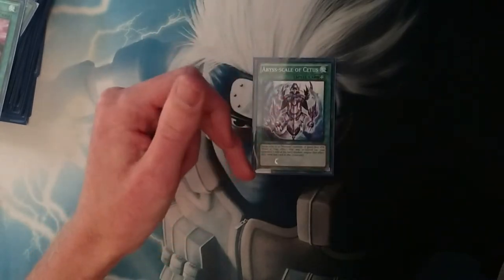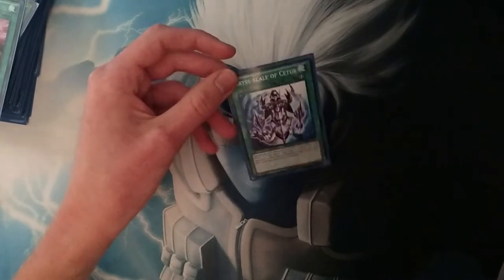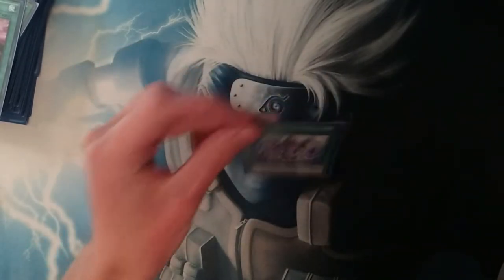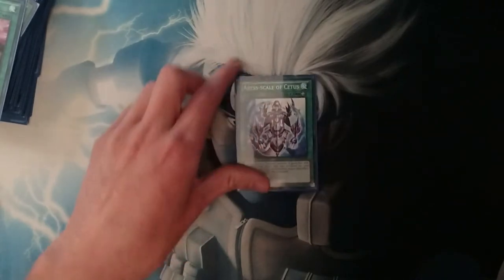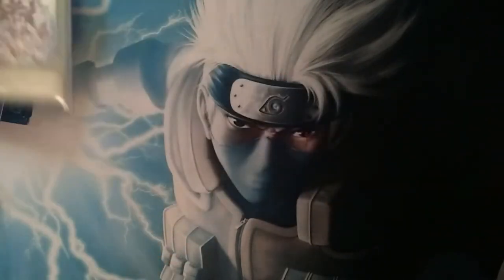We have one Abyss Scale of Cetus — two reasons. One, if you're playing in some rogue matchup, if they activate a trap card like Mirror Force, this can stop it. Two, you're playing the monster negator Abyss Scale — they just activate something, you remove it, and you might be able to get out some of the bigger monsters they have. This also, if you search it and equip it to Megalo, gives you an out to Masterpiece. So it's nice.